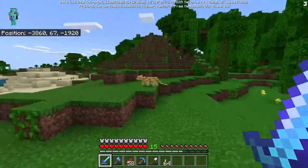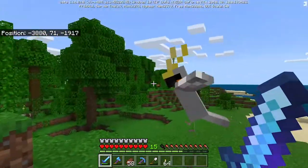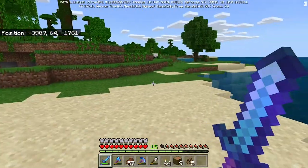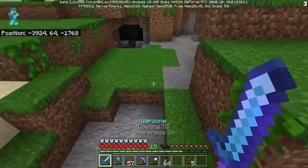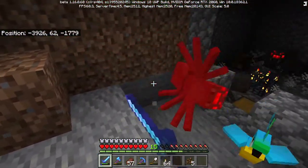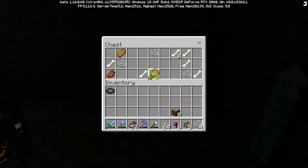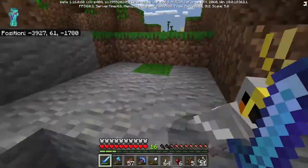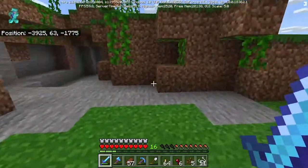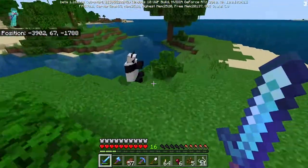I am super hyped — I literally just broke down one tree, have nine wood, and I run over here and hear spiders. We literally found a spider spawner right here! We also got a disc — I am so excited right now. Now we have a spider spawner and XP, and this piercing enchantment is cool. I am so hyped about this — now I just have a spider spawner right here. Life is so good at the moment!